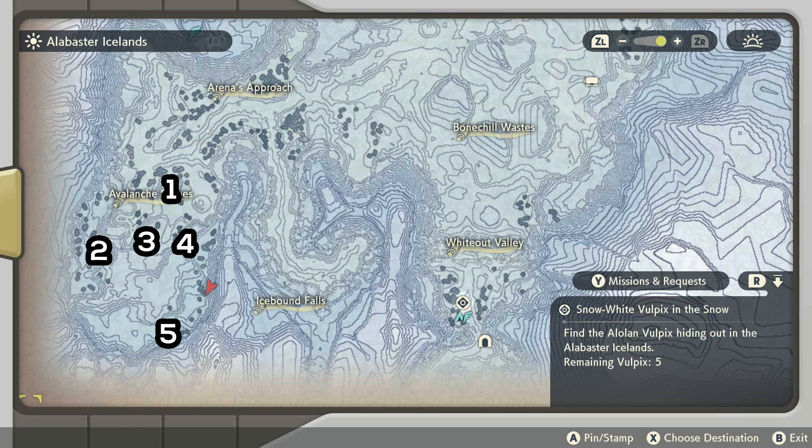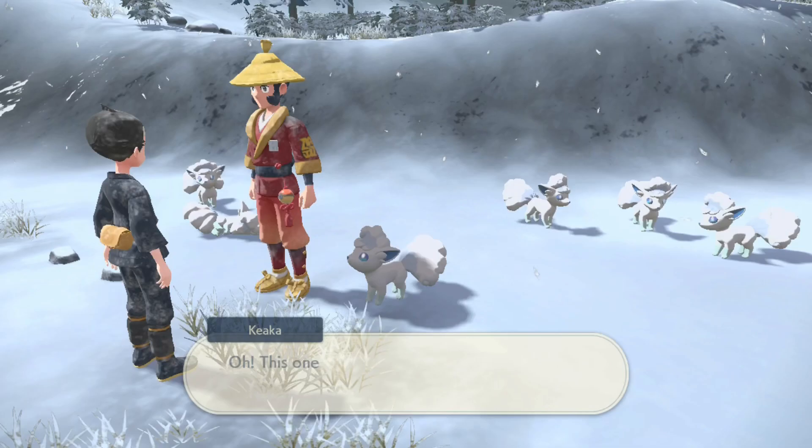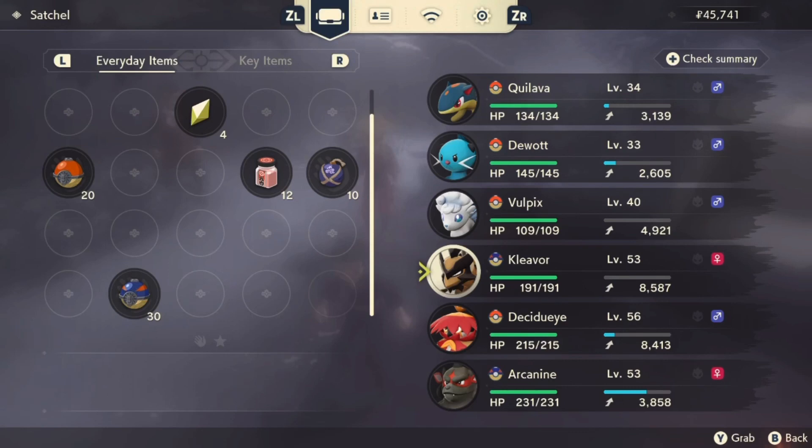Just follow these steps and you'll be fine. Once you get your Vulpix, you don't actually get Ninetales automatically — a bit of an FYI. You obviously can't un-evolve Pokémon and you can't get any more Vulpixes, so if you love Vulpix, don't evolve it into Ninetales because you won't get another Vulpix.